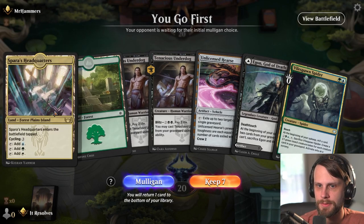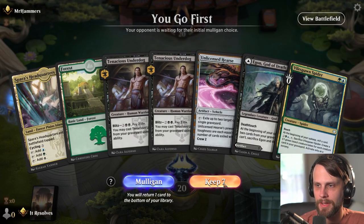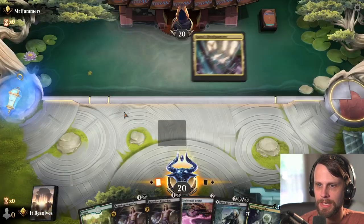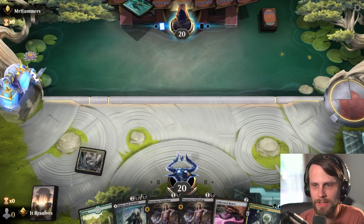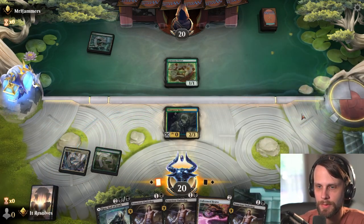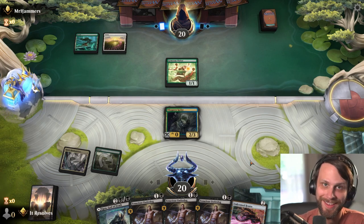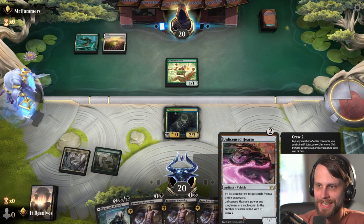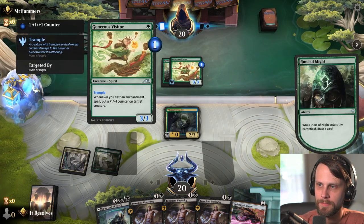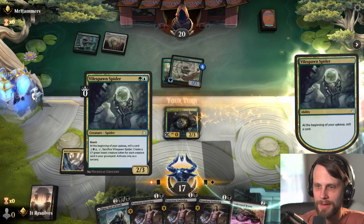Here we are for game number two. This hand is a little tricky — the fact that we have so many black spells is not great, but I'm going to try it solely because we do have the Spider plus the Hearse here. Looks like we are going to be up against the Runes deck, which is definitely a tricky one for us. Triple Tenacious Underdog is not great, so we're definitely going to have a hard time here. Unlicensed Hearse is quite good against their Commies of Transients and runes, so there might be a world where we can exile a couple of their cards.